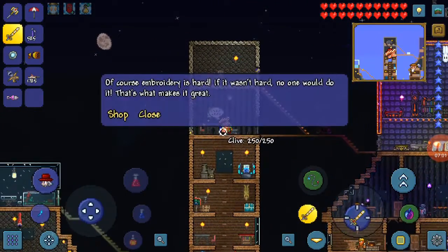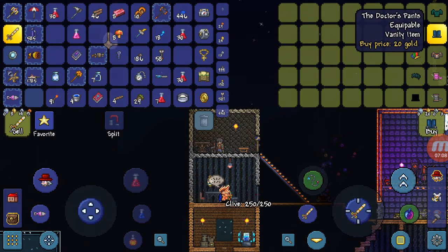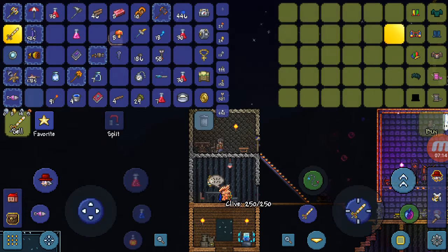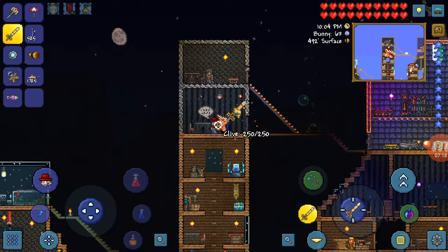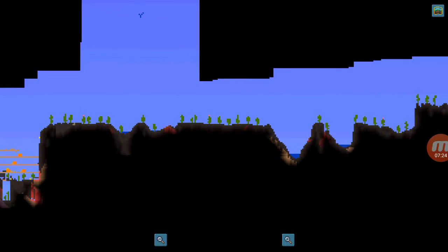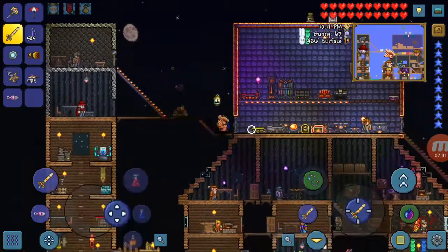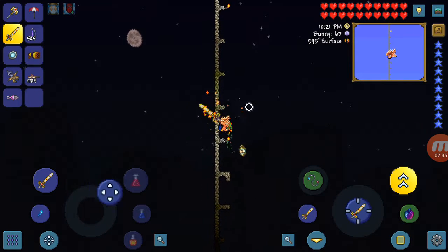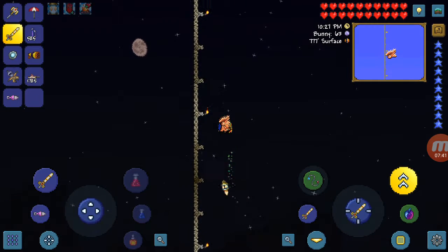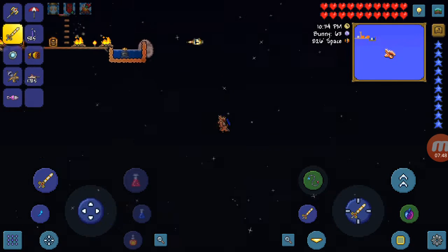The Clothier sells you clothes — like Doctor's Pants, Doctor's Shirt, which are pretty expensive. To get the Clothier, you have to defeat Skeletron. You go to the dungeon — that purple area — and kill Skeletron. A tip: build a long bridge with multiple layers of platforms and you should be able to defeat him.